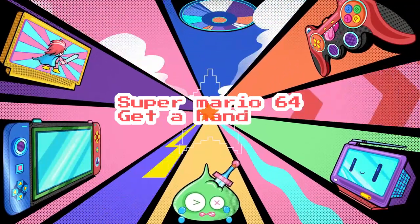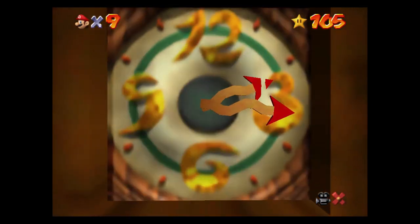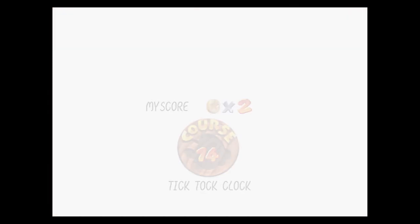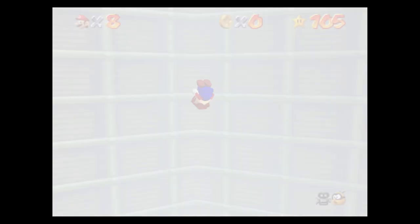Hello and welcome to Jumpin' Johnny Gaming. To get the power star, enter when the minute hand is on the 3 for the clock mechanisms to go the slowest.